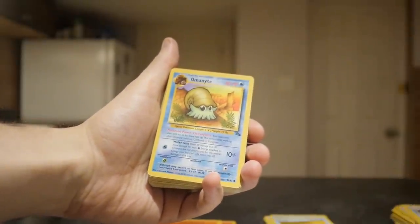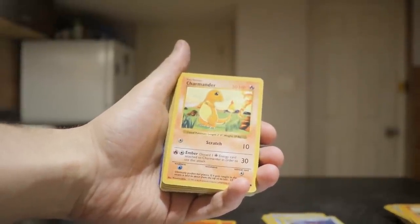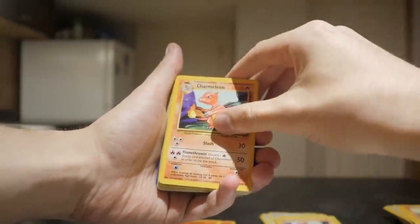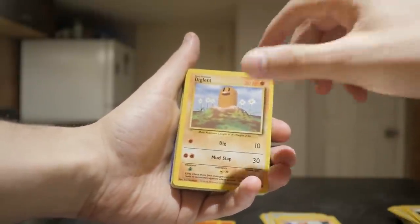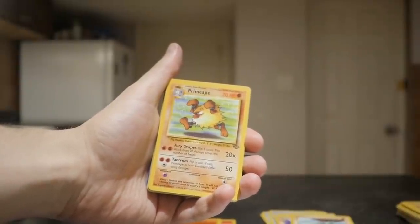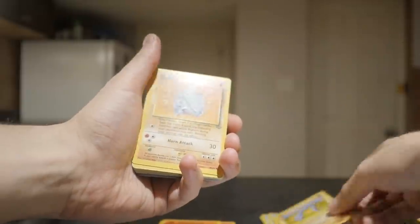A Wartortle, an Omanyte. A Shadowless Starme - awesome. Charmander, another Charmander, a Shadowless Charmander - wow, that's pretty good. A Shadowless Charmeleon, another Shadowless Charmeleon, non-shadowless. Growlithe, Machoke, Diglett, Geodude. Shadowless Machop. Sandshrew. I'm just wondering if there's anything really of value. The shadowless cards might all accumulate to some sort of value. Shadowless Onix - that is in very poor condition, there's dirt and grime all over the card, but Shadowless nonetheless.